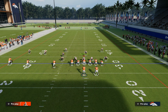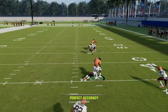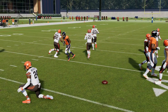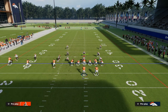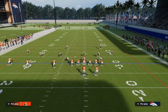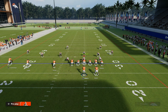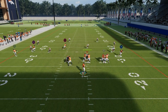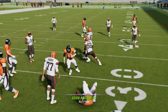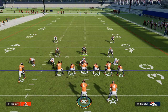That takes us to our last read, which is this backside flat in combination. If they use the post, we're able to check it down to the backside in route. Now how does this specific concept do against zone? Actually, pretty good. The flat route — you're going to have a lot of two-man games over the sidelines here. If you watch this flat route in yellow zone, this running back is going to sit in a little soft spot. You have to remember their user is at play here.